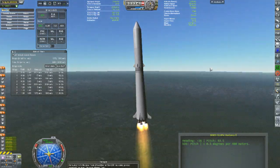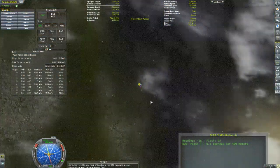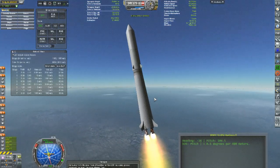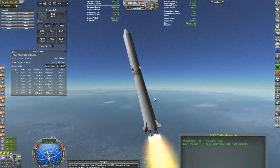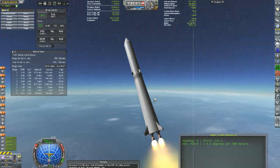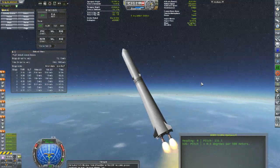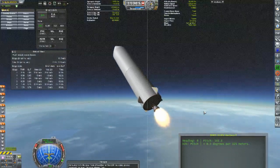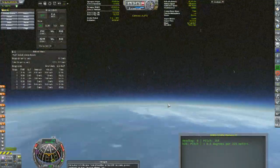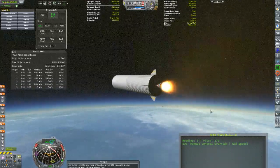The design continued to evolve — the second stage became a cylinder instead of a cone, and the fairing got much larger, giving us a lot more fuel. The weight increase from the bigger fairing and tank is outweighed by the additional fuel available to the RD-103, which can burn longer than the RD-101. This brings us to a delta-v of closer to 10,000 meters per second.